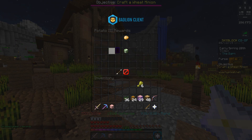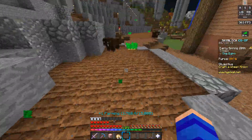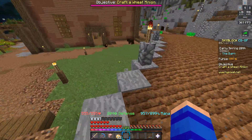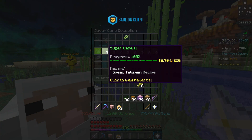The next talisman is the vaccine talisman, unlocked after you have reached 500 potatoes in your collection. This one takes nine poisonous potatoes to craft. Poisonous potatoes can be obtained by farming regular potatoes — it's just a rare drop. Potatoes can be found in the barn area on the first level behind the actual barn itself.